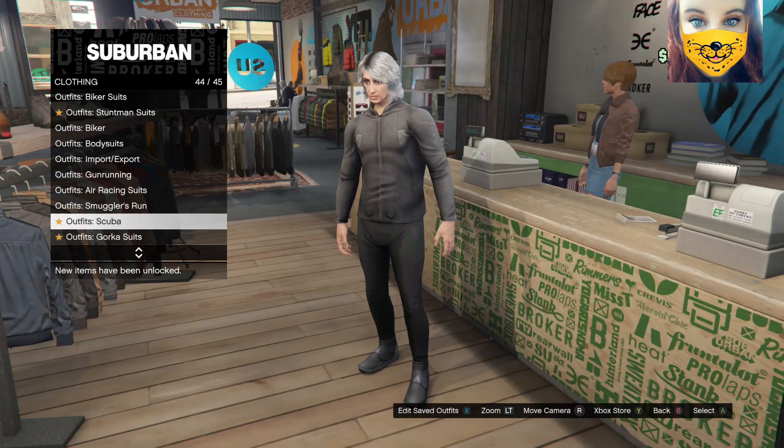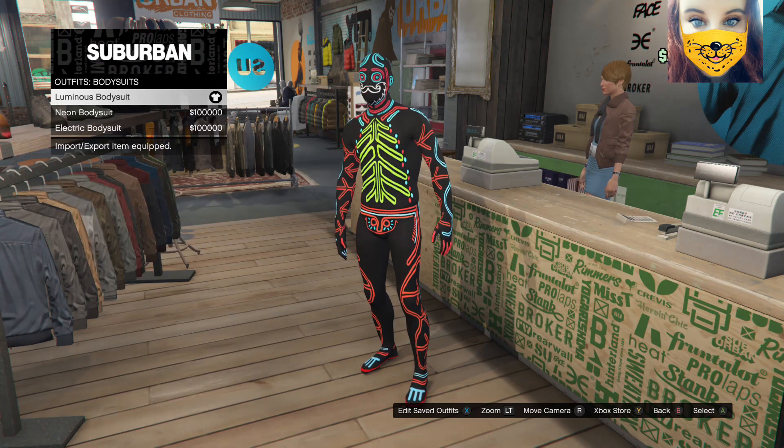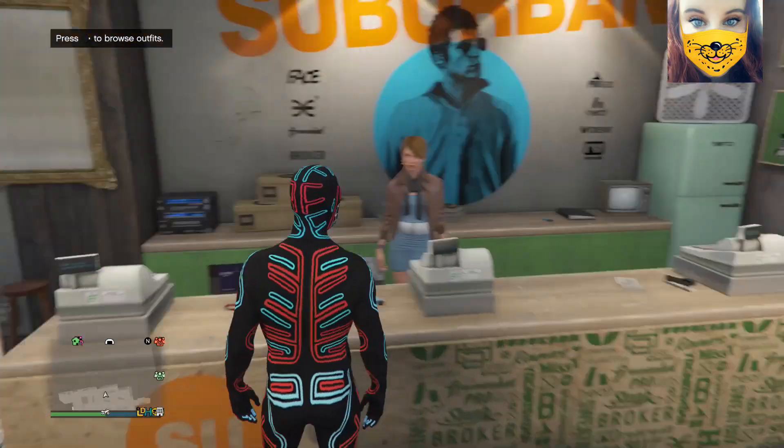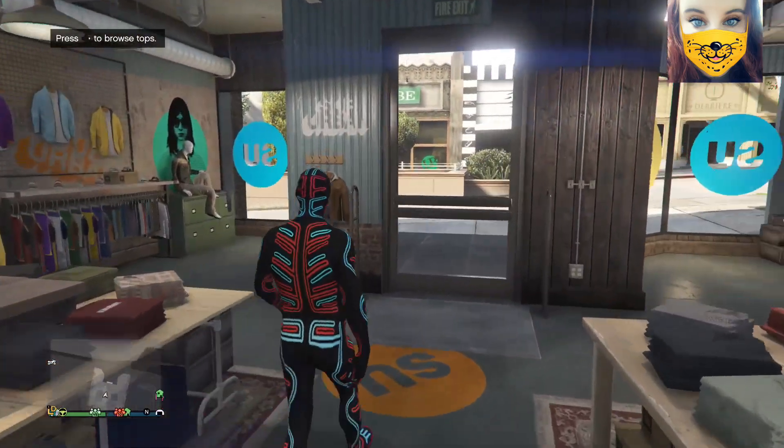If you don't have an empty slot you need to make one. Once you've done that you need to go into your outfits again, go up to bodysuits and select and wear any bodysuit — it doesn't matter which one — but we are not going to save the bodysuit as an outfit.